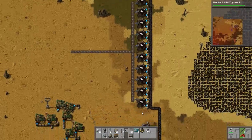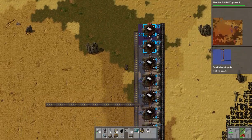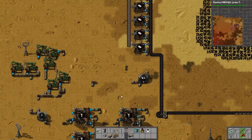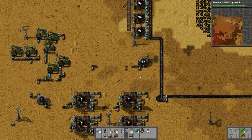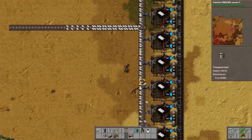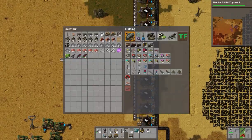There we go, and now for power - one more that covers all of the inserters, that's why I do that. For power we're going to want to connect all those, and that'll start using some of our petroleum gas. We're actually going to probably need some red belt on here in order for all of those to be used.